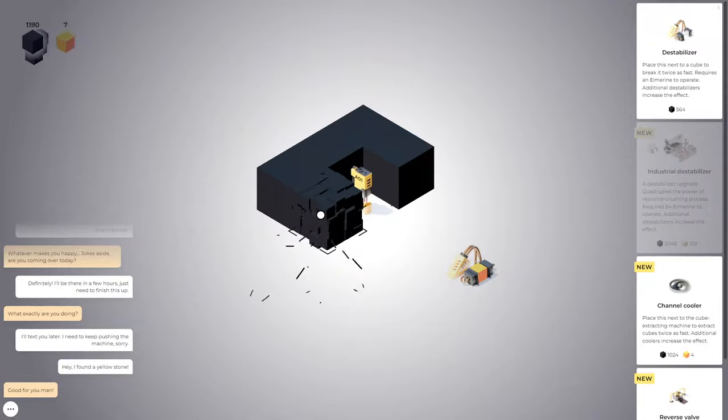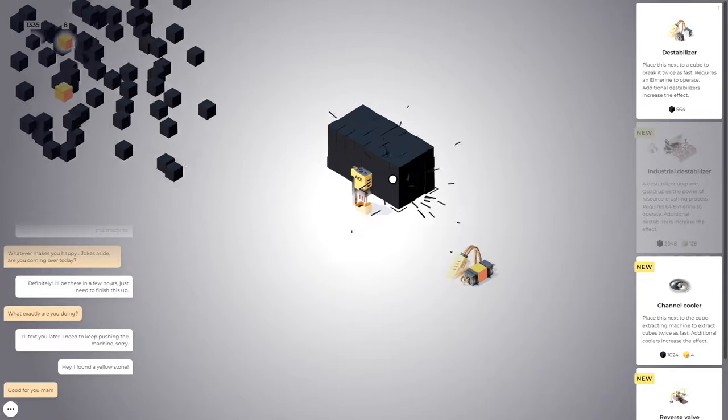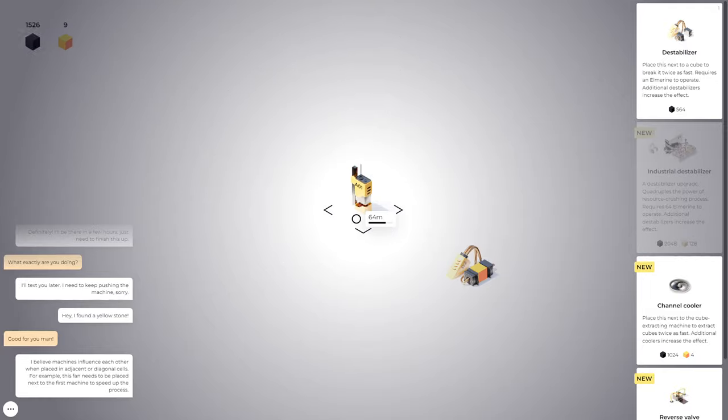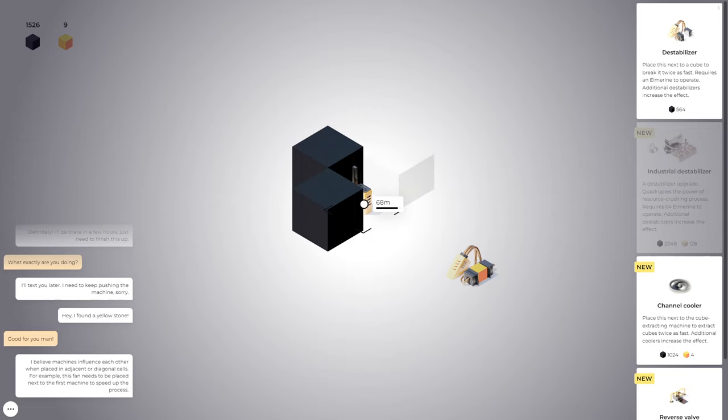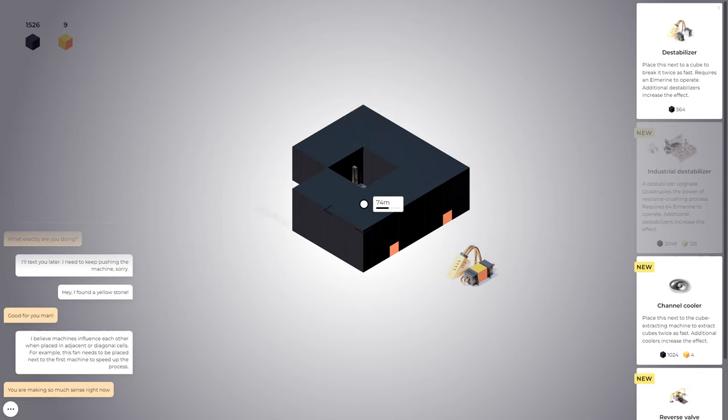I got an orange — still gold, just a different lighting perspective on the gold. I have to hold down in order for that to keep going. 'Believe machines influence each other when placed in adjacent or diagonal cells. For example, this fan needs to be placed next to the first machine to speed up the process.' This increases break speed.